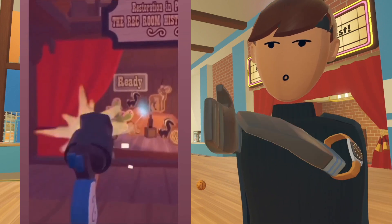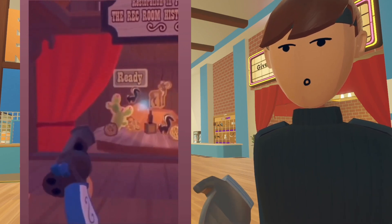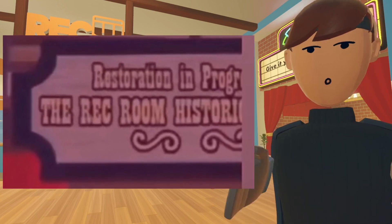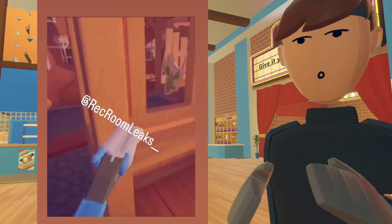When you reload, the cylinder that holds the bullets pops out and then pops back in automatically. There's a banner at the top of the stage — you can't make out every word, but it says 'restoration in progress' and 'the Rec Room H-something.' I'm not sure what else it says; maybe it says 'history something.'